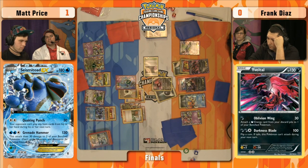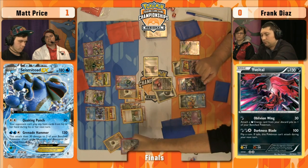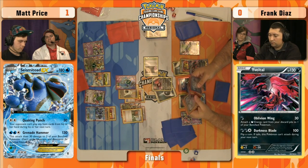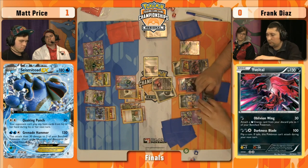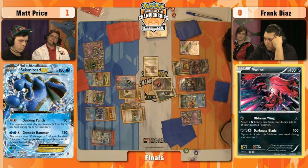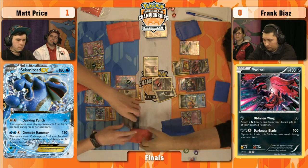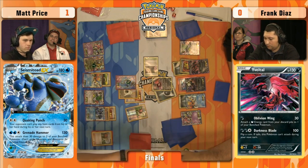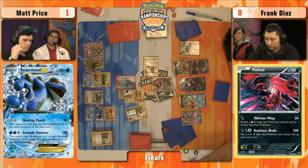Already two energy on Seismitoad EX — any energy for Frank would knock out the Active. This makes me think: would Matt Rush In and retreat to the other Seismitoad EX so he doesn't give up two prizes? That thing can get knocked out in one hit — force Frank to have a Lysander. Matt could also find a Super Scoop Up to heal the damage. Here is the Crushing Hammer — big flip — and it's Heads! There it goes. The Yveltal EX now has nothing. Hypnotoxic Laser as well, and that's going to be a knockout. Frank is left without any useful energy on his side of the field.